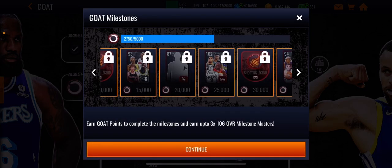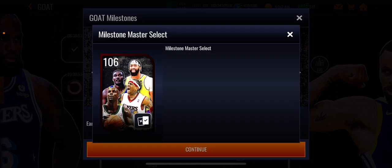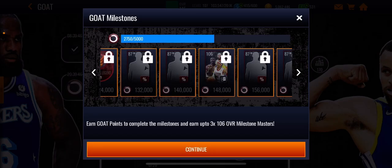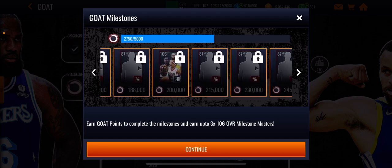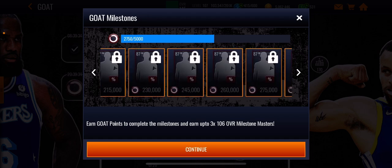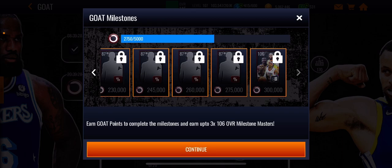You guys can see here — obviously the 106 overalls are all the way over here at 148,000 points. At 148,000 points you get yourself a pack with Karl Malone, KG, AI, and AD — I believe you can get AD as well. Keep going and at 200,000 points you get another pack, and at 300,000 points you get another pack.